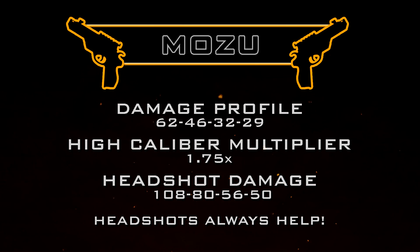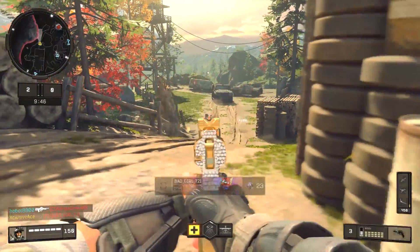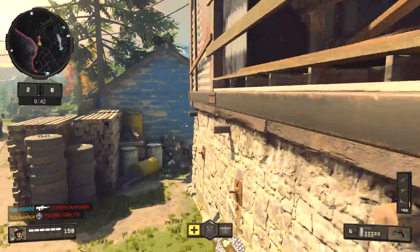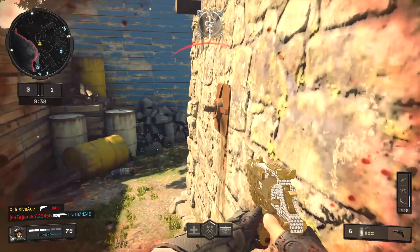So now it's just a two shot kill, giving you an insanely fast time to kill. If you don't have the Skull Splitter operator mod, don't worry — just use High Caliber and you still get really consistent headshots and an extremely fast time to kill that most guns can't compete with.